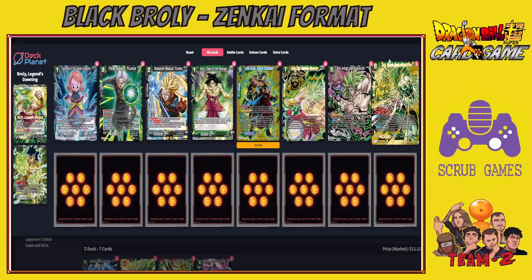The secret rare is Broly Ultimate Destruction — a 40k dual attacking double striker. It's played by discarding all other cards in hand when one of your green battle cards with energy cost seven or more is removed from your battle area by a skill or KO'd, then you play it from hand. In a given turn you can swing with the leader, drop the Z Leader for a 30k double strike, play the eight-drop which plays the seven-drop, then play the secret rare for two more swings — all at minimum 30k.